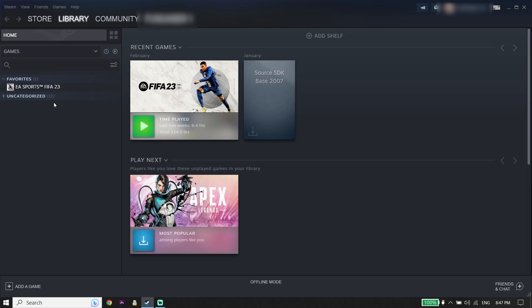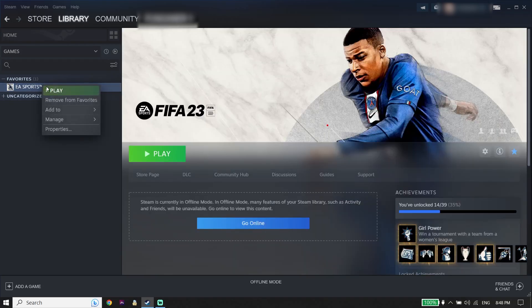To fix FIFA 23 crashing or freezing, first go ahead and open up your game launcher like Steam or Origin. You can use these solutions on Steam or Origin — no difference. For example, I play FIFA 23 from Steam. Right-click on EA Sports FIFA 23.